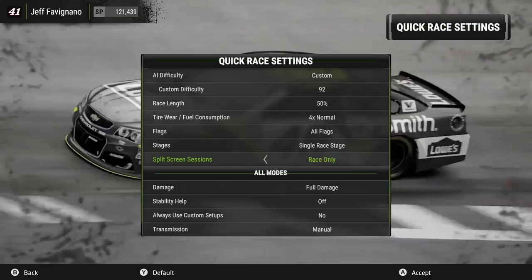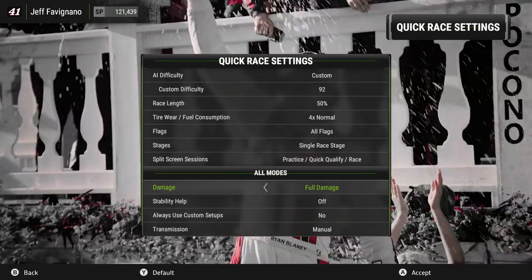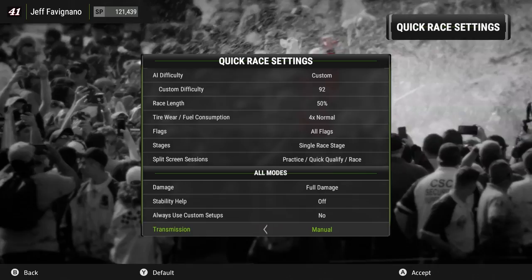In the all mode section, you have damage — no damage, light damage, or full damage. This year the word 'simulation' has been removed altogether, and you can choose to have stability help on or off. You can set it to always use custom setups or not, and you can change the transmission to automatic or manual.